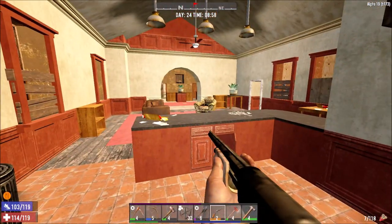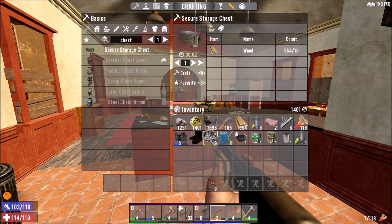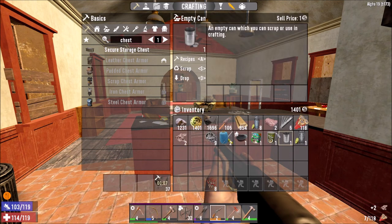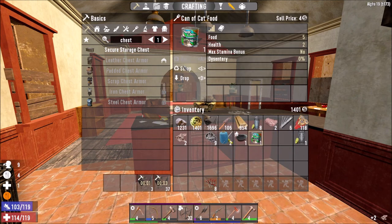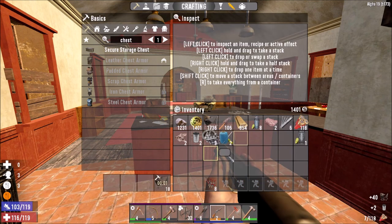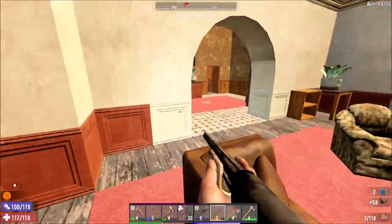Let me just check the inventory. I'm going to scrap quite a lot of this stuff I've already got - maybe use some stuff and create some space. Scrap that. Don't really do sewing kits.